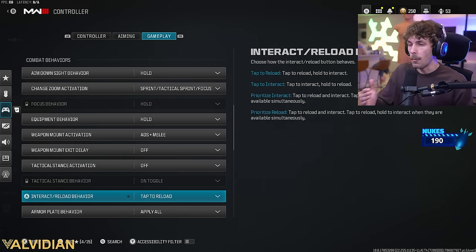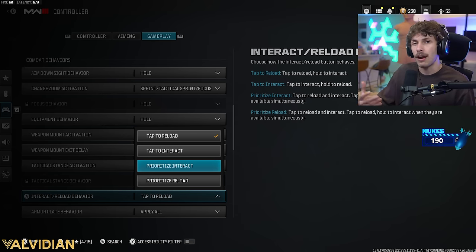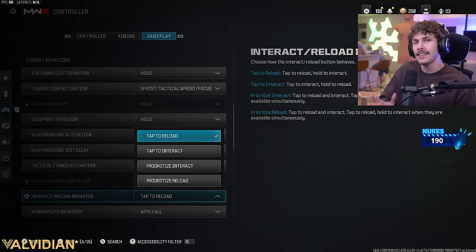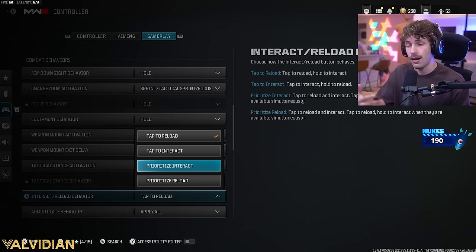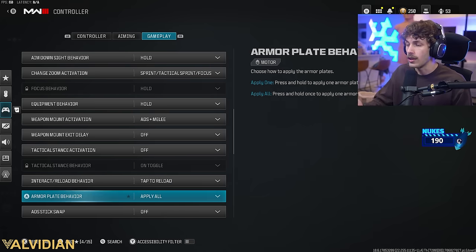Interact and reload behavior: in Warzone, use prioritize interact to loot faster or close doors quickly. In Multiplayer, use tap to reload — that's what most pro players run. I wish the game had mode-specific settings to auto-switch this. Armor plate behavior is a Warzone setting — have that on apply all. ADS stick swap, off.